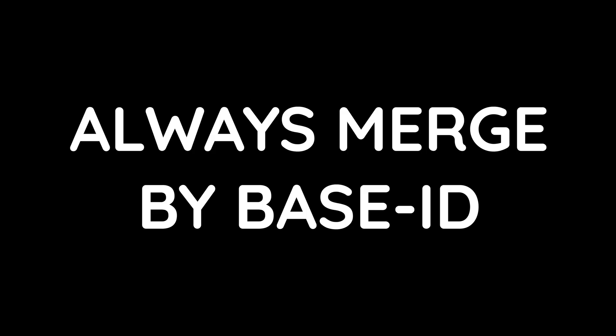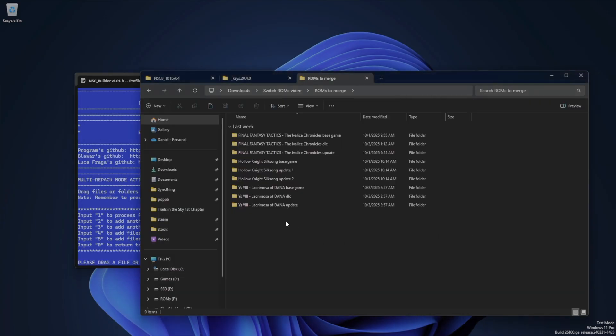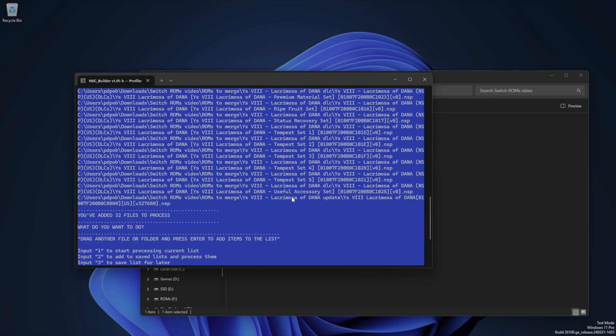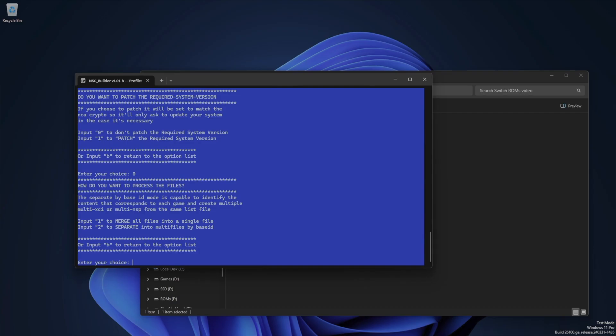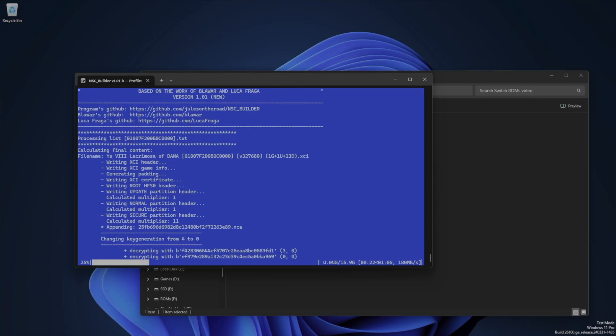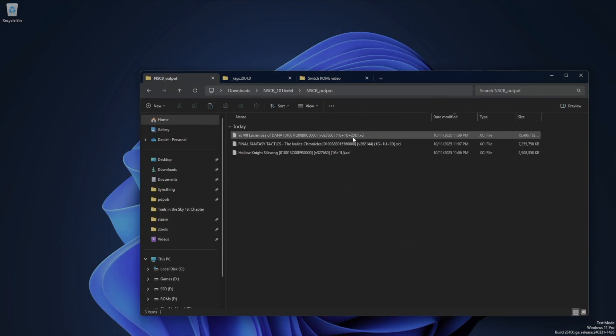I mentioned earlier in the video that you should always merge files based on the base ID, which is the ID of the game, so let's talk about why. I've shown you the process for just one game, but what happens if you have a bunch of games? It would be a lot of work to go through all these menus for every single game you have, but there is a better way. If we put all our base games, updates, and DLC files into one big folder, and then drag that folder into multipack mode, we can merge them all at the same time. I'll start processing, and again I'll choose 2 for XCI, 0 to not patch the required system version, and then when I select 2 for the merge by base ID option, it will go ahead and take the files I added and merge them into three separate files, making sure that the right updates and DLC files go with the corresponding game. And if you're doing this with a bunch of games, it can really save you time. So in the end, my output folder has the three games with all the updates and DLC merged in, and it's pretty impressive what this tool can do.